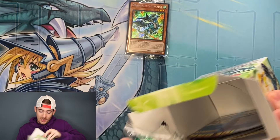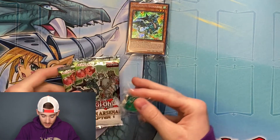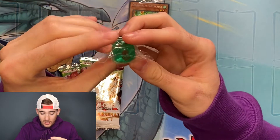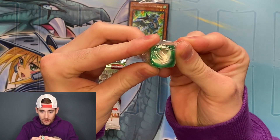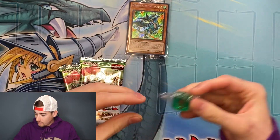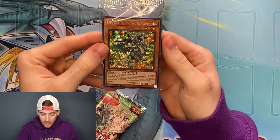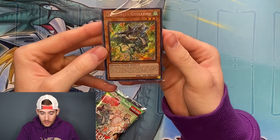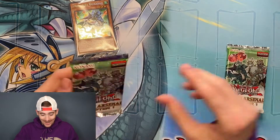We have a new dice — the Natria dice, very nice. And then our promo card is Dragoonity Gizarmy. Gizarmy? I don't know. All right, let's get into the first pack.